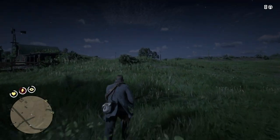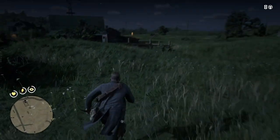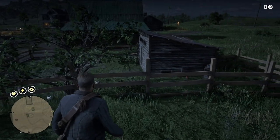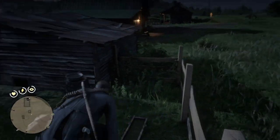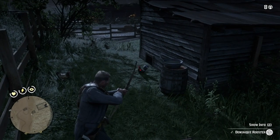You come up to Emerald Ranch here, where Arthur is skulking up here. You do it at night. In this pen with goats are chickens. Chickens are small animals, and they're easily killed with a small game arrow.